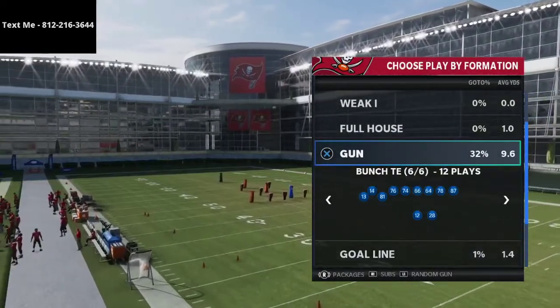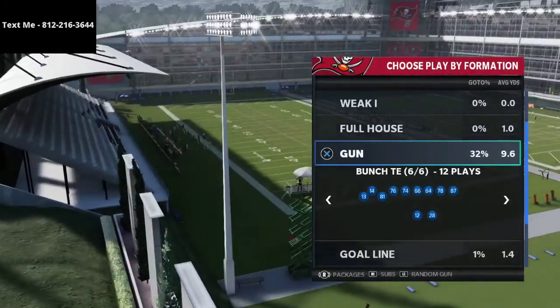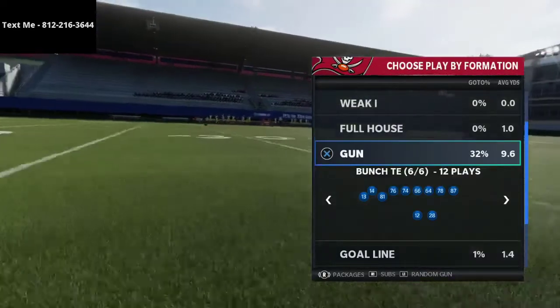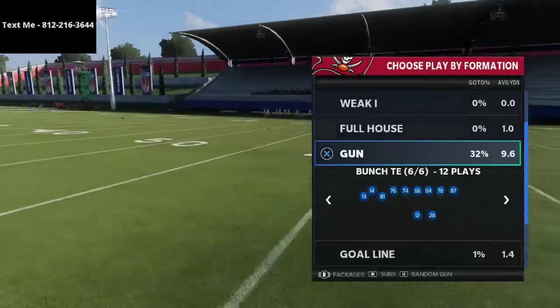I just released an offensive full ebook on the Bunch Tied In. The Bunch Tied In, in my opinion, is the most effective and simple offense that you can run in Madden 21 right now, and that's why we wrote an ebook on it. If you want to get that ebook, that link is in the description of this video.